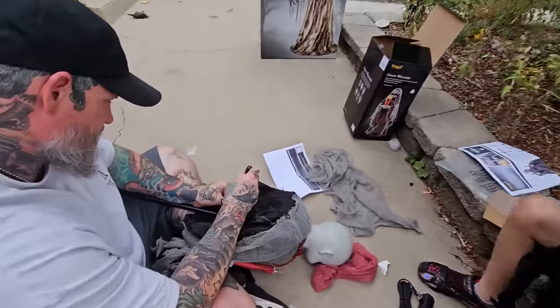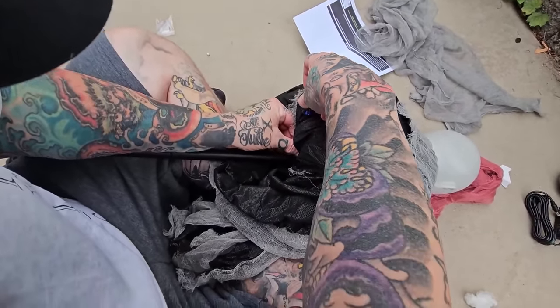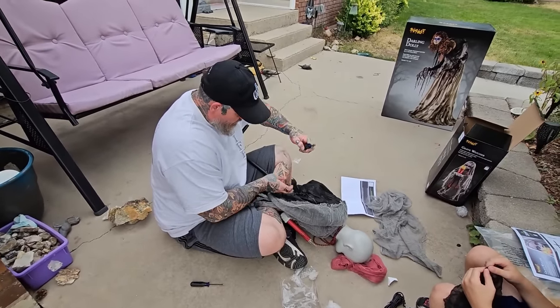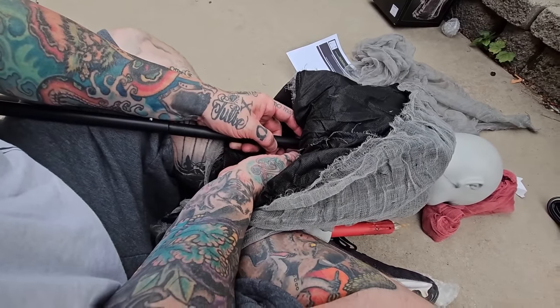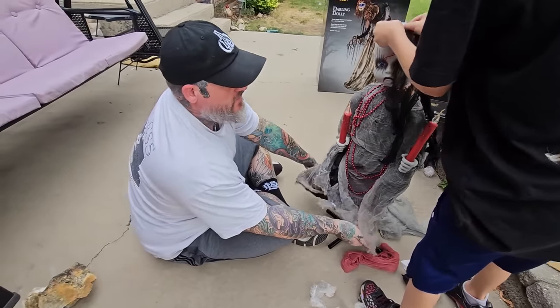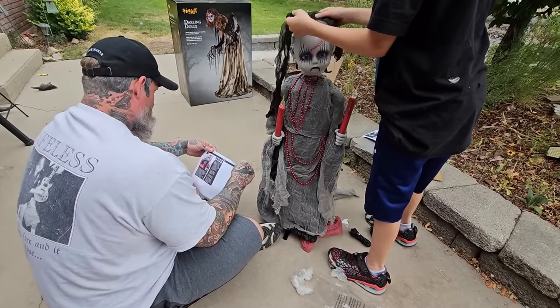Papa is screwing a screw in — you're supposed to put a screw on the top there. That's about the only assembly required, pretty easy, other than snapping two poles in the base. It's even got a bolt on the back. Alright, she's put together now — there's her front hair, guys.